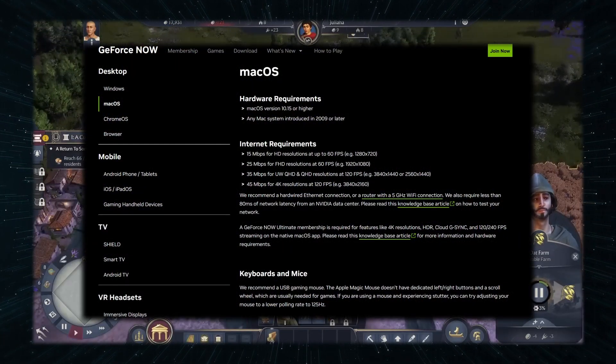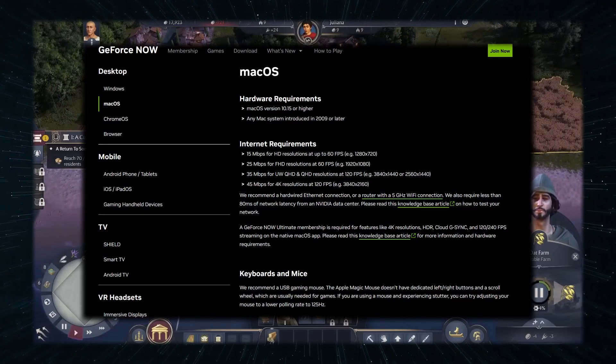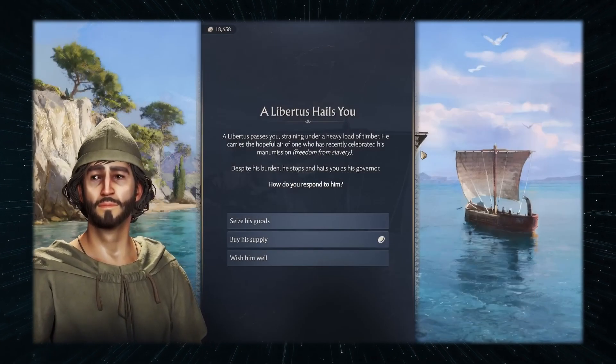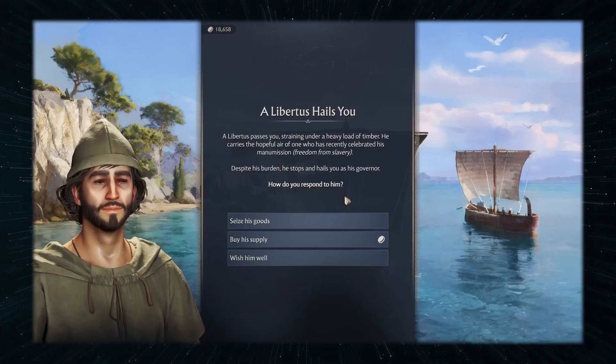Like with Boosteroid, all you need is stable internet with around 40 megabits per second, and you can play games with 1080p and 60 frames per second without any noteworthy lag. And if you've got faster internet, say around 50 megabits per second, you can stream with 4K and 120 FPS.